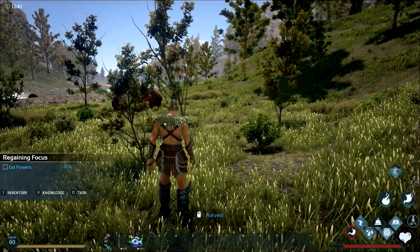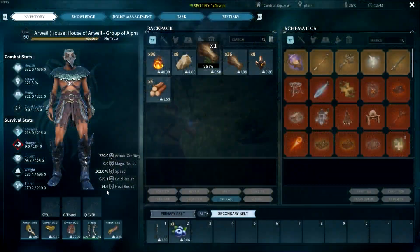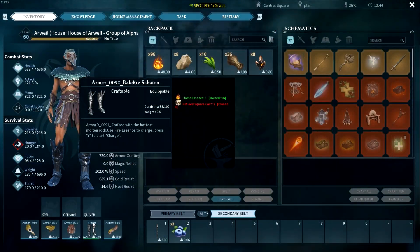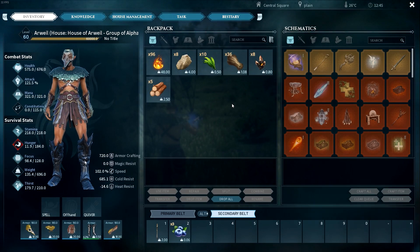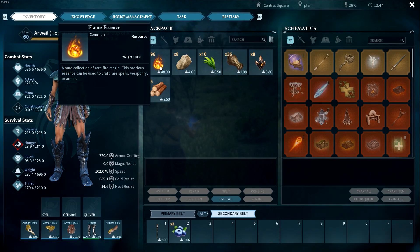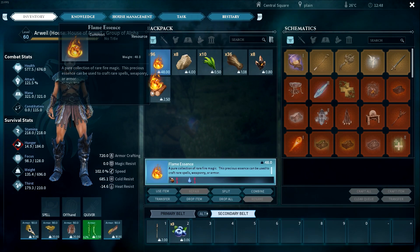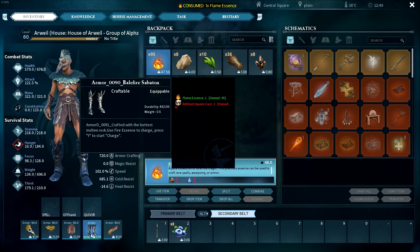Hey, hello guys and welcome back to another Dark and Light video. Today I'll be showing you the new Balefire boots that were implemented on March 8th, 2018. These boots give you the ability to run fast and they use flame essence as fuel. To fuel them up, just drag it onto the boots and you'll get a hundred percent.